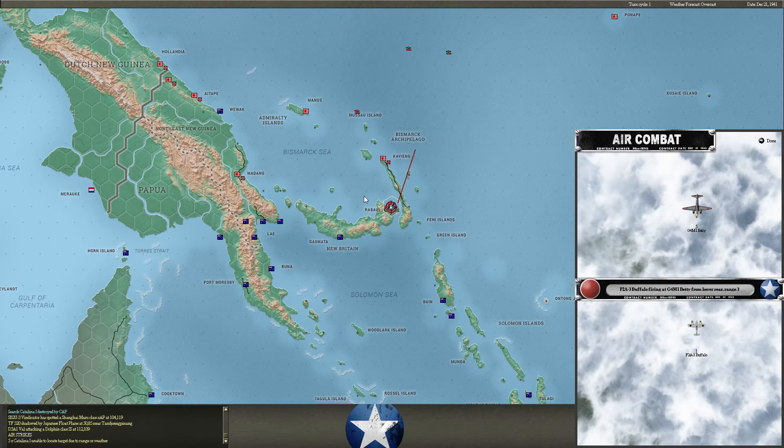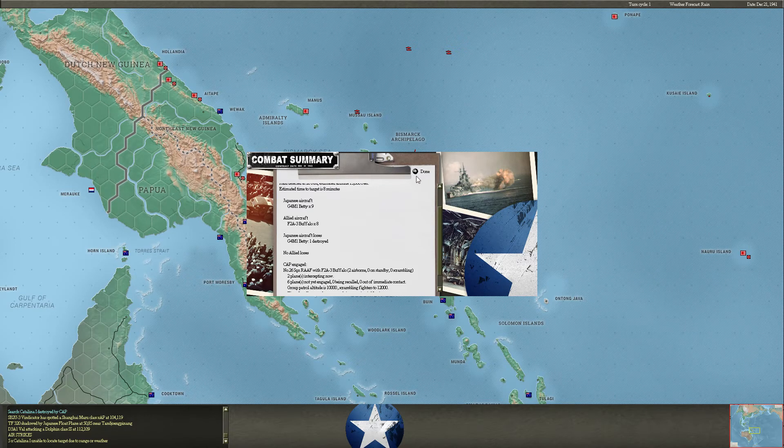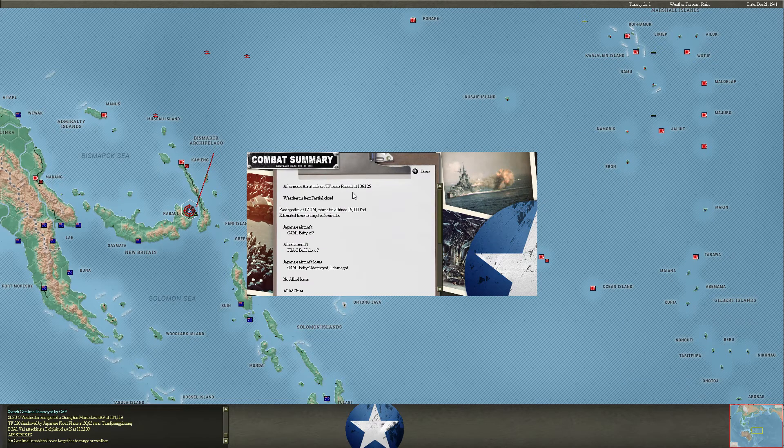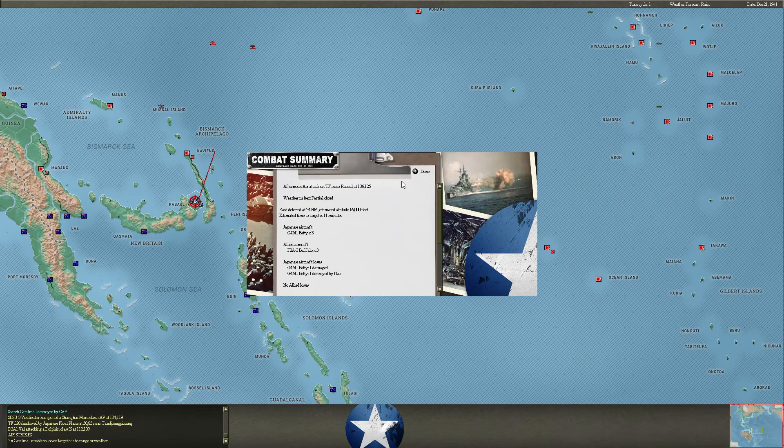More Bettys come in going after our destroyers — we may not be lucky this time. They managed to fend them off and one of those Bettys goes down. Here we go again — six Bettys get through, this could be bad. Luckily none of their torpedoes make a connection and two of those Bettys go down. Even more Bettys come through — they really want to sink those ships. Three get through, but luckily none connect and one gets destroyed by flak from our destroyers.